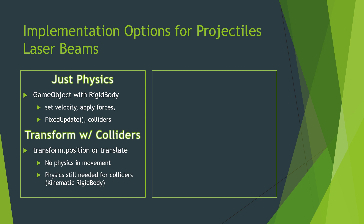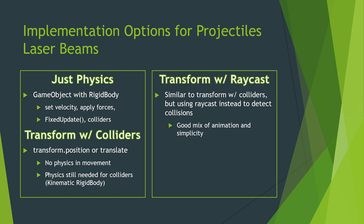The next option is transform with colliders. In this case, we instantiate the object and instead of applying forces, we're just telling the object to move with a script — there's no physics in how it moves. But there is physics in the fact that you still have a collider, and you will have a rigid body or a kinematic rigid body. A kinematic rigid body is like a freight train — it just moves and affects the physics of other things, but not many things affect it.